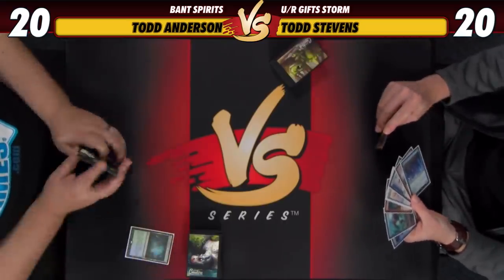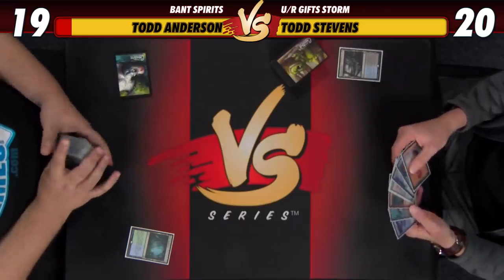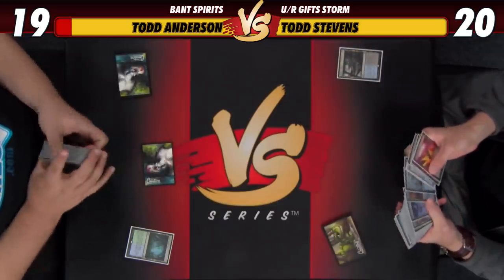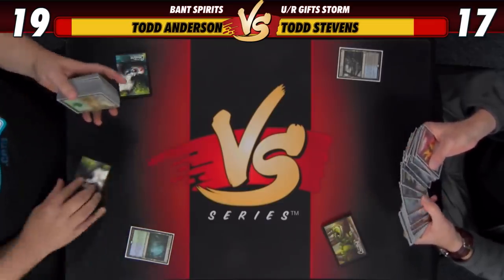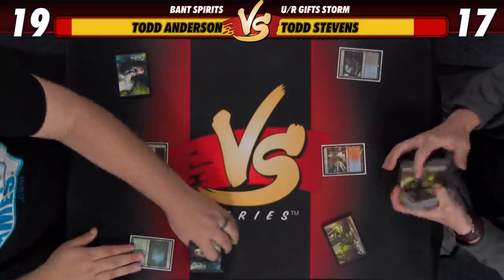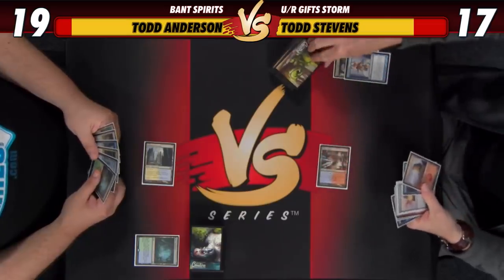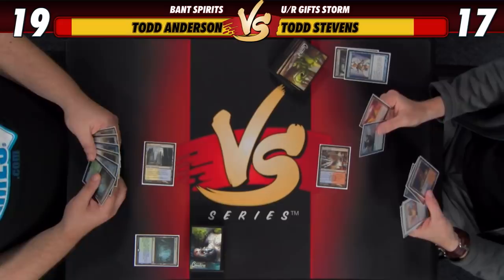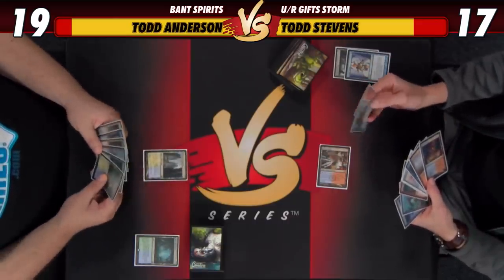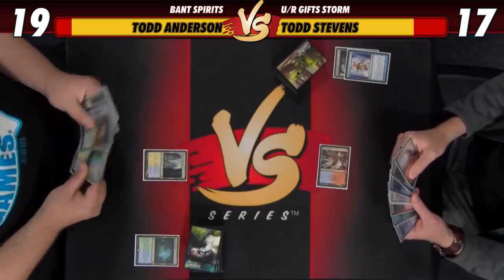Okay, that's a good draw. I could shock in, but we already have a basic Mountain in hand, so it's unlikely we'll need a second red source. I just see Misty Rainforest from the other side of the battlefield. I think it's perfectly fine to shock in. I'll be at 19 because I'm going to shortcut my fetch — you're going to be at 17 and play your cantrip. I'll be leading with Serum Visions. It's so good to have this card in my deck again. We'll keep the ritual and put the other cantrip away — I don't think we need another cantrip, we're just looking for gas.